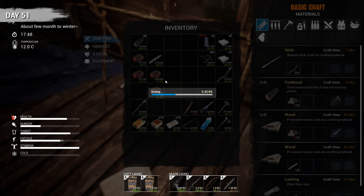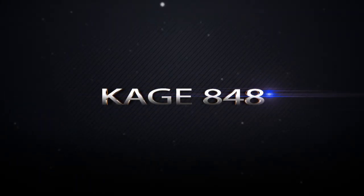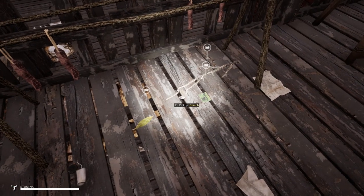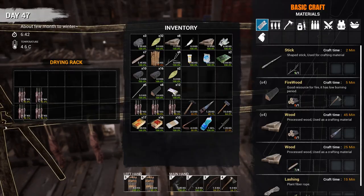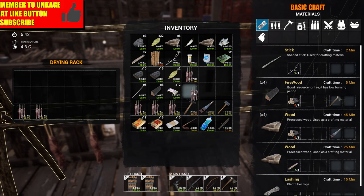Now we're gonna eat. Oh my god, 70 hour cabin kicking my ass. What's up my immune friends, this is KG48, and welcome back to my let's play for Mist Survival.